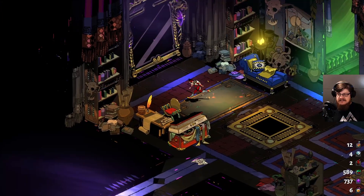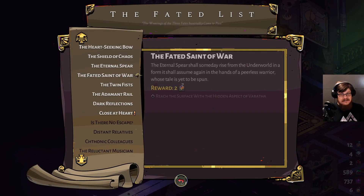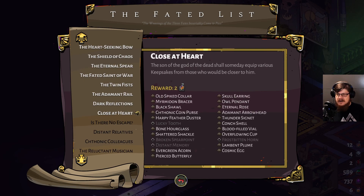Let's take a quick look at the upgrades on the Mirror of Night that we still need to use to keep progressing with the Dark Reflections prophecy. We have a new one here — 'Close at Heart': someday equip various keepsakes from those who would be closer to him. We have not yet used the Broken Spear Point, the Distant Memory, or the Frostbitten Horn. I think the Distant Memory we actually don't have yet. The Frostbitten Horn is from Demeter, and the Broken Spear Point is from Patroclus, I believe.